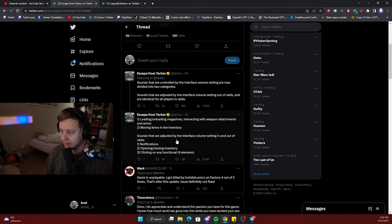The second category: sounds that are adjusted by the interface volume setting in and out of raids — notifications, opening and closing inventory, clicking on any functional UI elements.